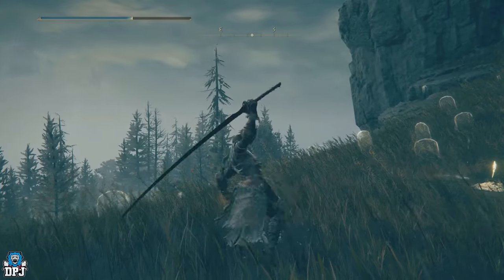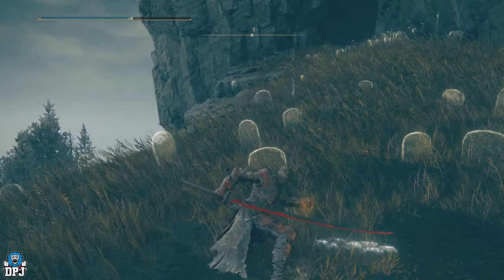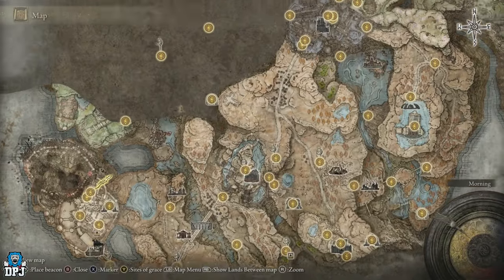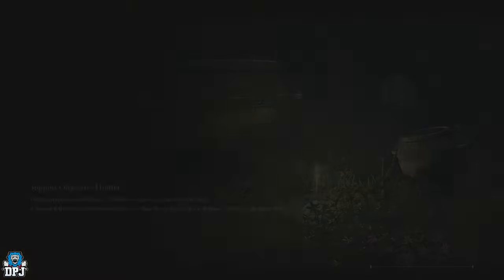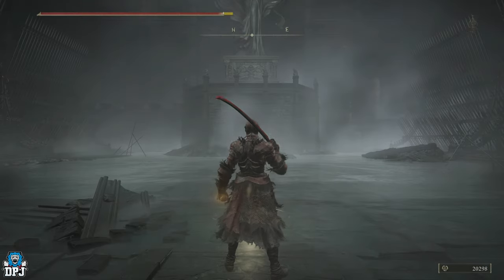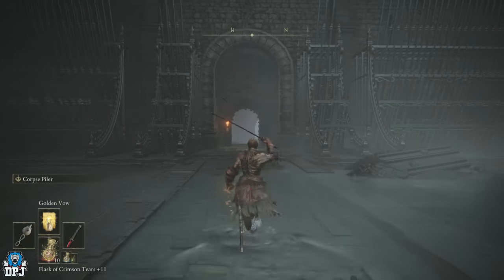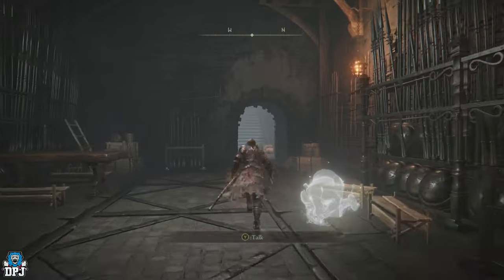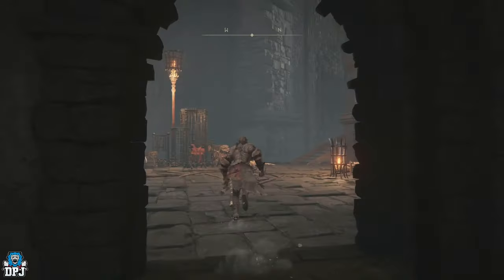Great Katanas aren't exactly my thing because they're a little slower, but they're one of the best weapon types in this game, especially for damage. So we're going to start from the Main Gate Plaza grace point. If you've gone into the Shadow Keep and taken out the Golden Hippopotamus, this is the grace point you'll unlock after that fight — exactly where you'll be. From here go left. There are a few enemies in your way but you don't have to fight anybody apart from Rakshasar to get these items.